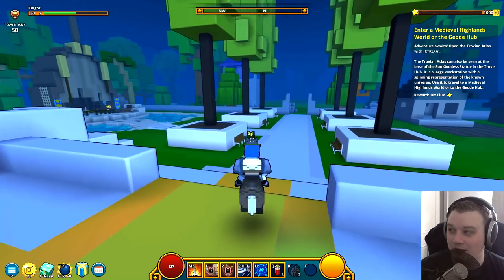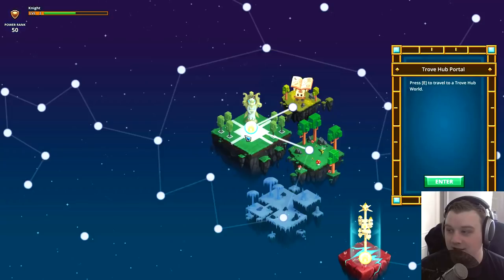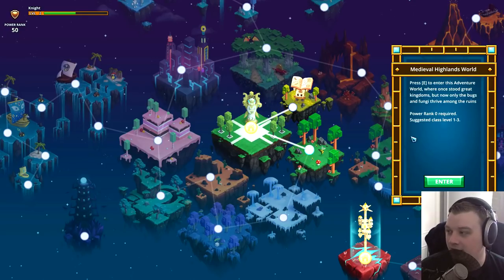This time I'm playing a game called Trove. Trove is free to play — it's an MMO-like voxel based game. I've already done the tutorial part, but I have absolutely no idea what I'm doing, which is going to be quite funny. So apparently I've got to do this Medieval Highlands World at the Geode Hub. I can do that with Control and A. That looks quite nice. Let me know what you think about having the whole webcam on as well — I've tried to put it somewhere that's not annoying.